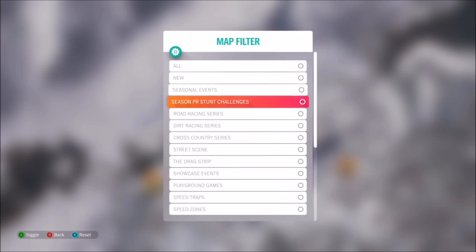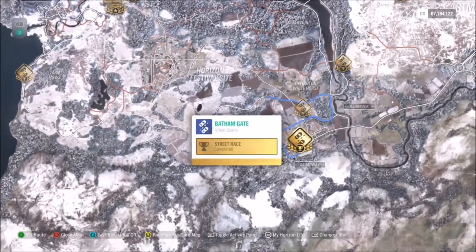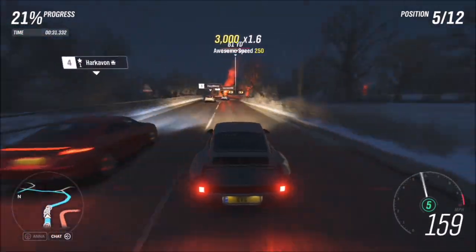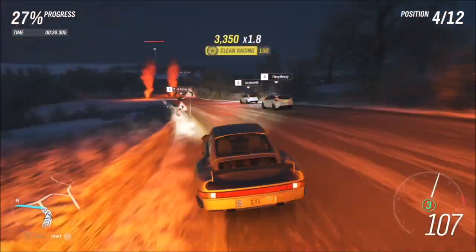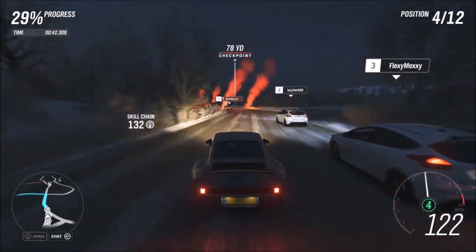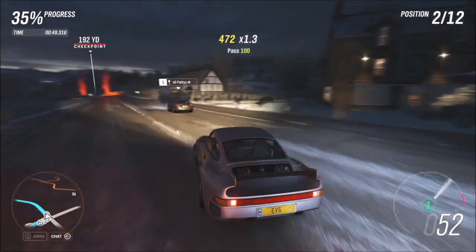The next challenge wants you to win two street scene events. We can't shortcut this one unfortunately, but search through the street scenes — my personal favorite is the Bathgate one because it's a fairly quick race. Being street scene with an X-class car, for some peculiar reason I'm racing against Ford Focus RS's and Audi TT's — a common occurrence when you use an X-class car, but it is what it is.